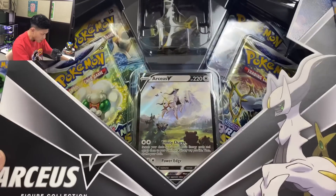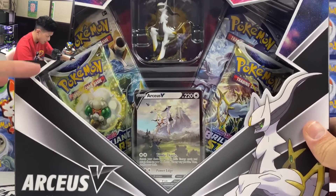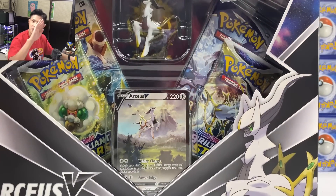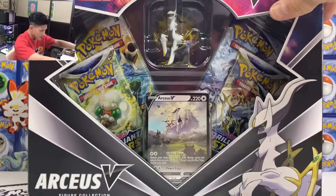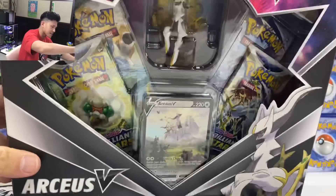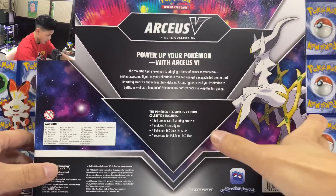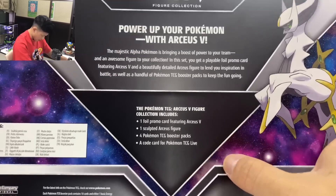We have four booster packs inside — Cosmic Eclipse, two Brilliant Stars, and one Chilling Reign. We have a chance on pulling the special artwork Arceus V and the Arceus Dialga Palkia GX stone art version. That would be really cool. So we've got the promo card of course, the figure, and a code.